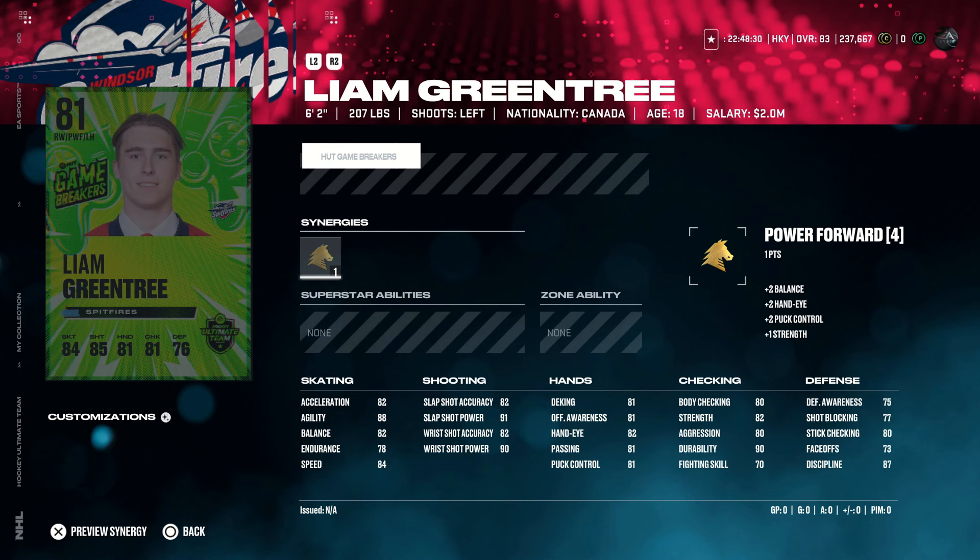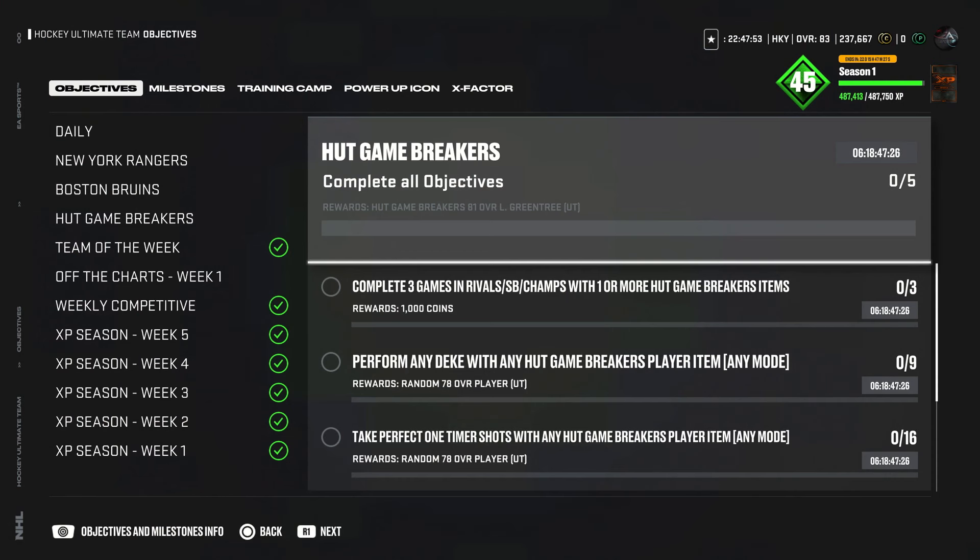Here's a quick look at the Liam Greentree that you can get right now by doing the Game Breaker objectives. He doesn't have really great anything — shot power is really good, so there's that. Probably a card you'll just end up trading in, if I'm being honest. Maybe one day they'll release a set where you can trade in a bunch of Game Breaker cards, but for now I don't know anyone that's going to use them. Checking the objectives, it does say he's untradeable and not bound, so maybe we could use them in the future.